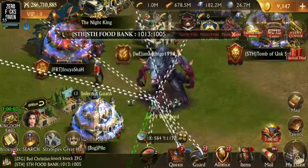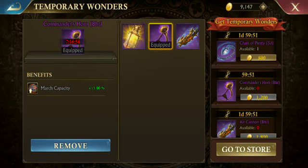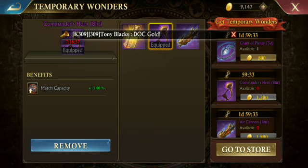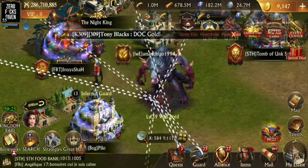I'm going to be doing wonder swapping. What I'm going to do is send with this temporary wonder — the march capacity boost — and before the march lands I'm going to switch the wonder out. I want you guys to test it on a farm if you have one, but it works. This will get you the absolute best possible score. You might need to adjust your distance setting a little bit, but the calculator will get you a much better score.